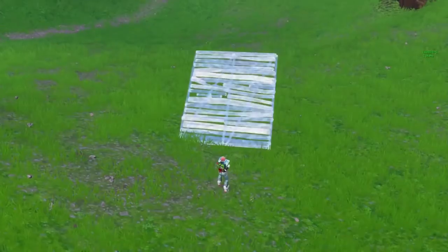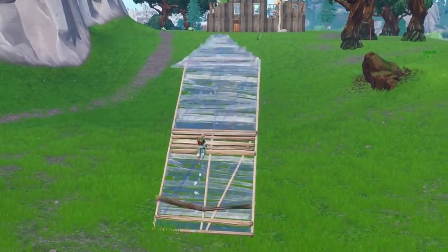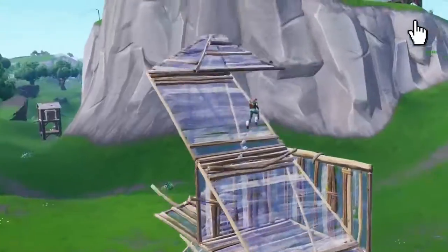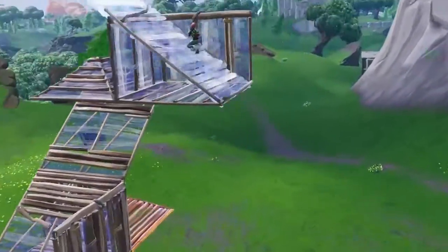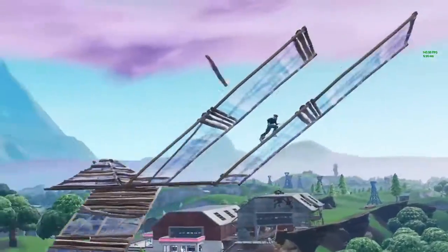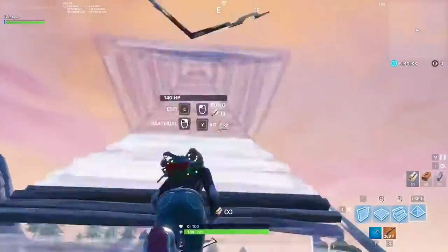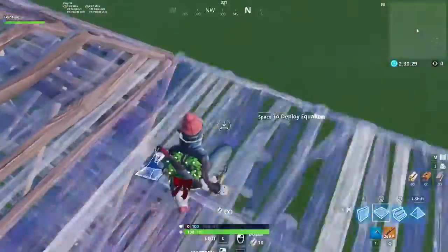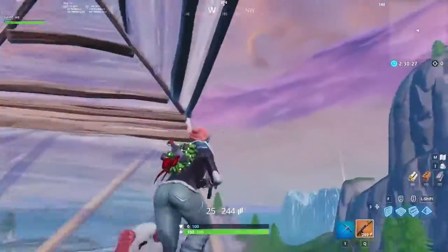This side jump is something that a lot less players use, but it's an extremely useful trick to have in many spots. For specific tips on doing this jump, check out our video, 4 Advanced Building Strategies to Help You Win More Fights. Once you get a feeling for the jump, it's pretty easy to warm up. After the jump itself, there are two different variations to practice.